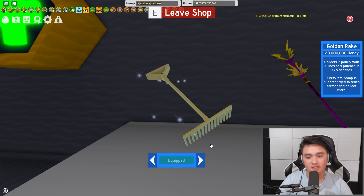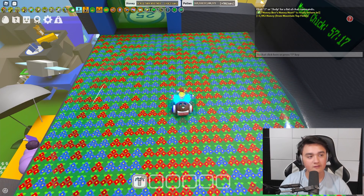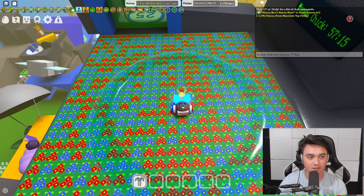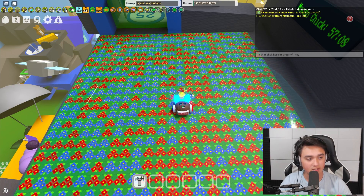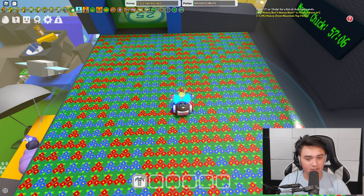The first test is with the Golden Rake, then we'll do the second one with the Sparkstaff. It's going to be a five-minute test, because the last time I did a comparison it was also five minutes. Five-minute timer on Google — we're gonna start after I reset it. Three, two, one — go!